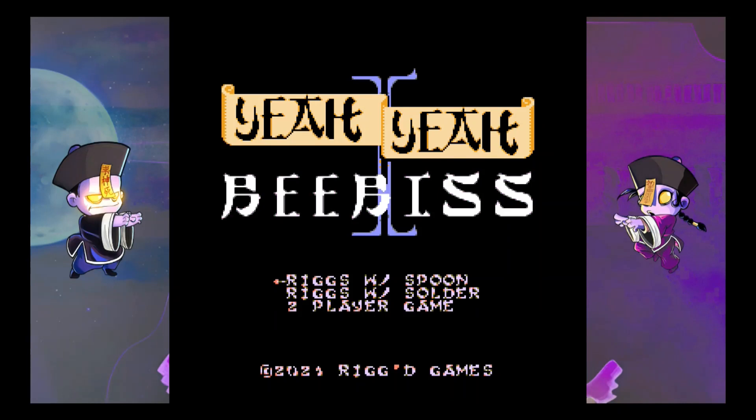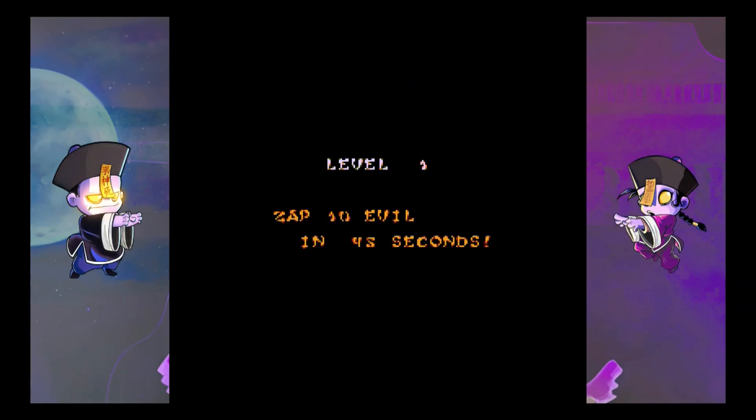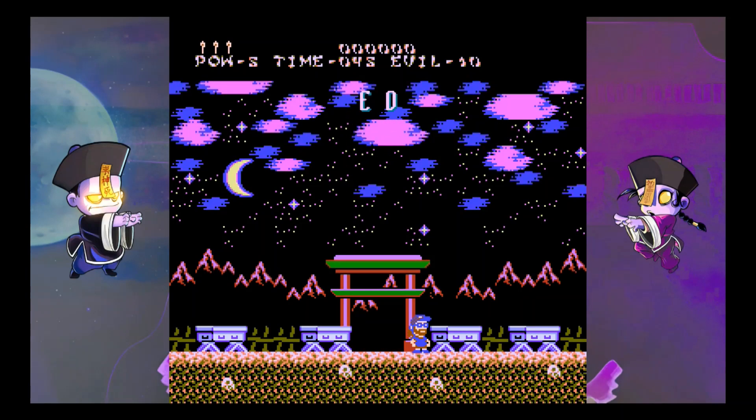Do I want to use Riggs with Spoon or Riggs with Solder? Let's go with the spoon. And zap evil in 45 seconds. B is to zap or jab with your spoon. A is to jump. So I'm just going to do this quick — do it in 45 seconds.